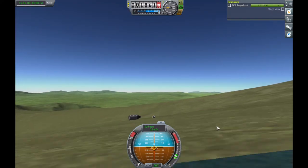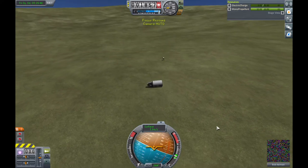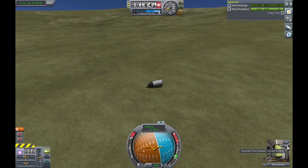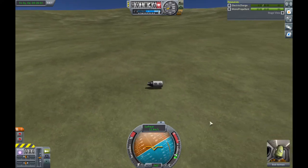We've got a visual on you now. Can you confirm that Bob has also safely exited? Capcom, Rescue 1 here. That's a negative. The hatch appears to be blocked by the heat shield.